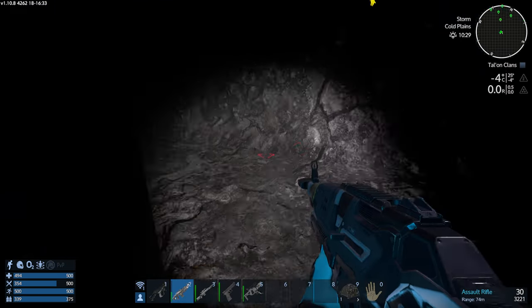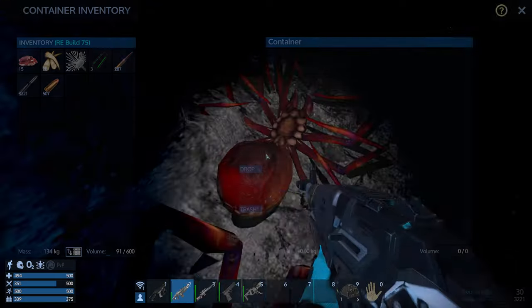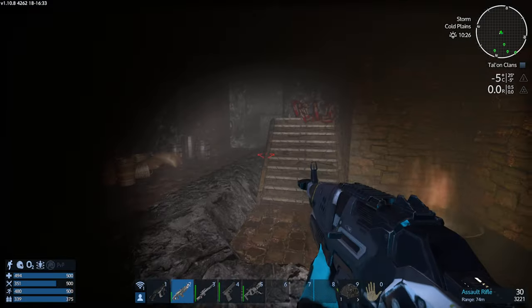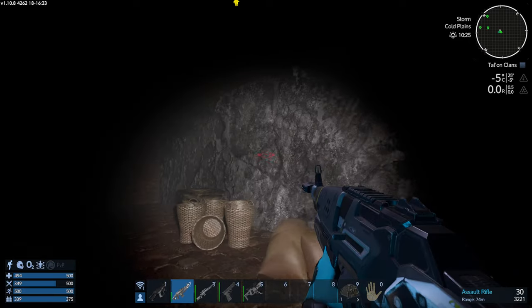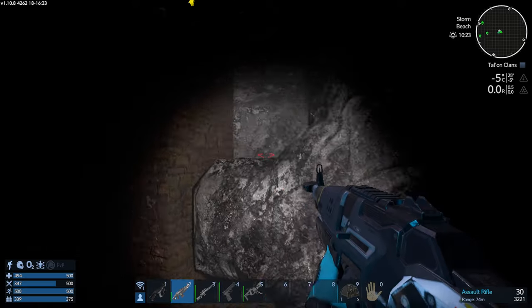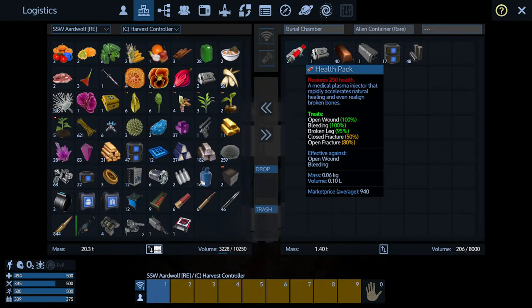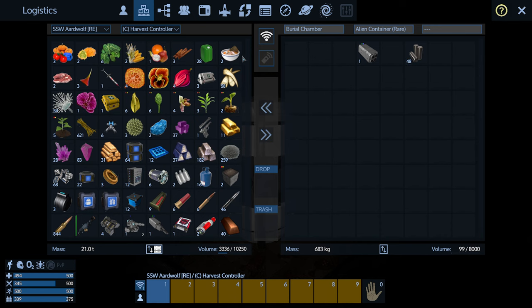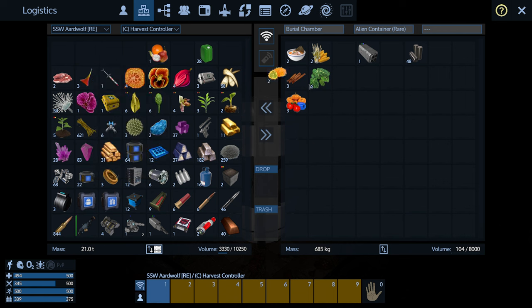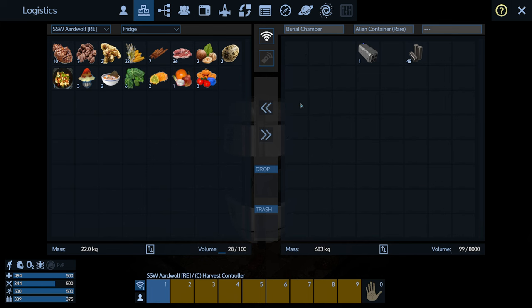We're going to start getting some containers here. Always reload before you start looting so if something pops up you can run away. There should be one here — cool turret. There's definitely another one somewhere too. I already looted you guys fully. There should be one more over here — actually there might be two more. Wasn't there a hidden one over here? It's been a while. There has to be another one. It is hidden right here — look at all that! We're having inventory issues, so let's get some of this stuff put over here. This is where things start to take up a lot of space.